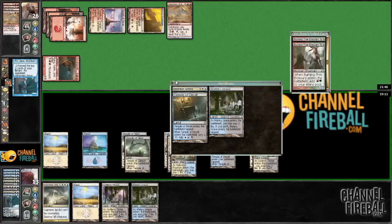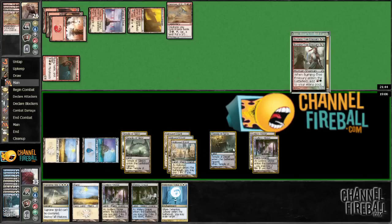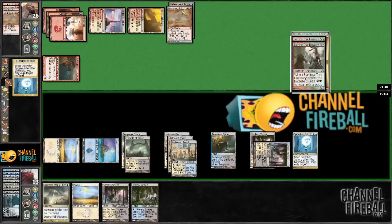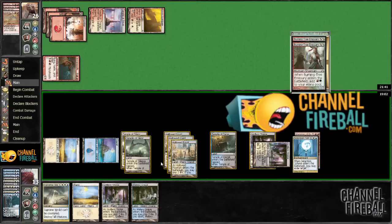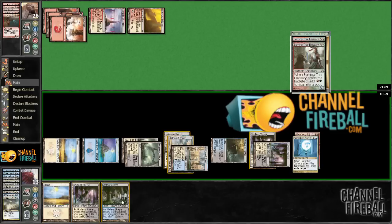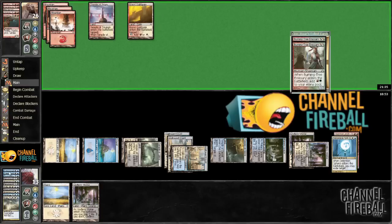We have to draw something — we've drawn like a million lands in a row. There it is! I'm going to take the Detention Sphere here, put those on the bottom, play the Detention Sphere, get that Hammer, play the Verdict, and play Watery Grave. So we are kind of out of gas — hopefully we can draw out of this. We're really digging for another Revelation, but we've seen a lot of cards.